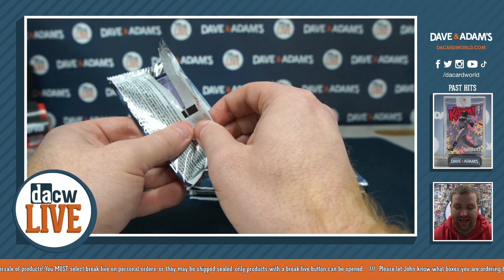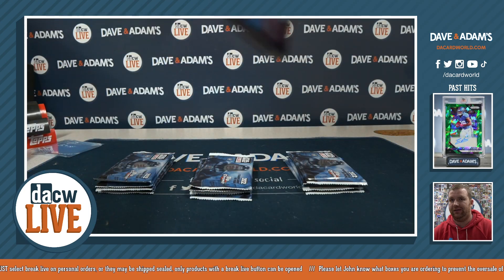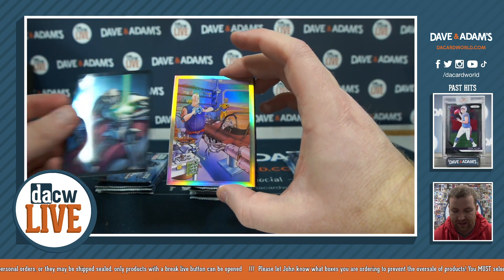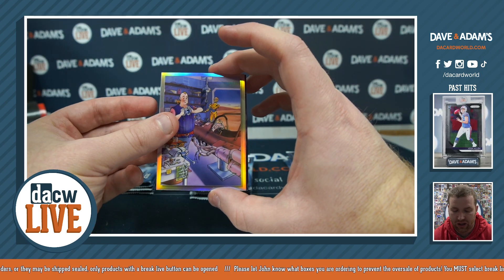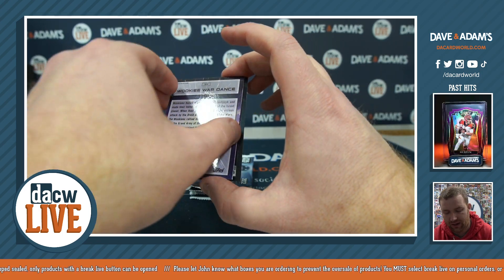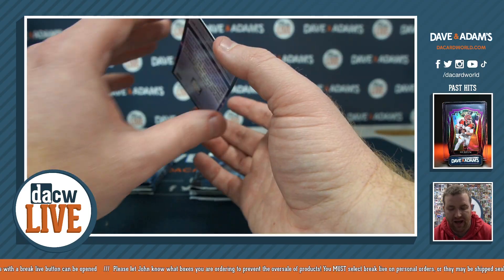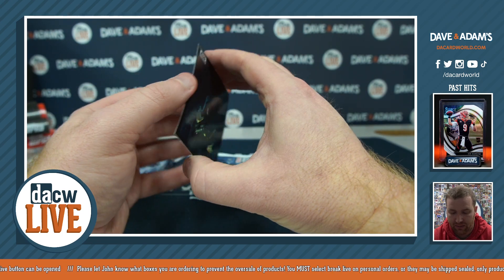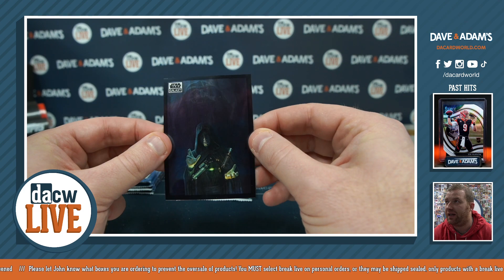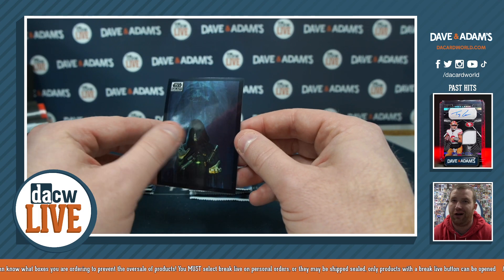Last pack for Francis D: General Grievous, here's a vintage art card — Wookie War Dance, wow, a lot of Wookies. And finally, actually my favorite card in the set: Luke assembling his white lightsaber. You can see the shadow of Vader in the background. It's definitely my favorite card in the set — the card I'm trying to collect more than any other card out of this.